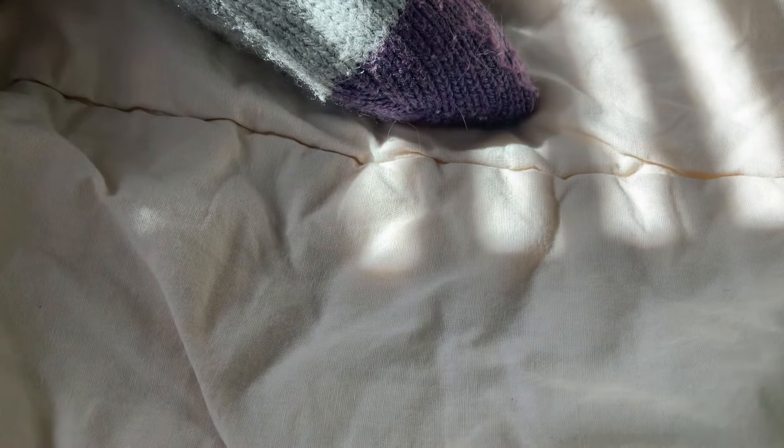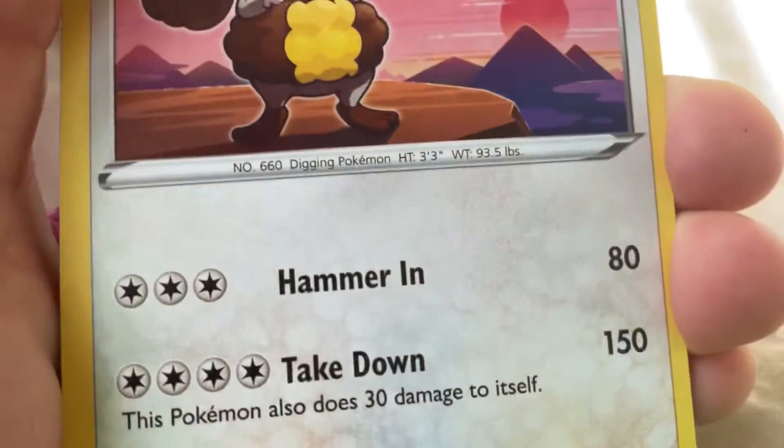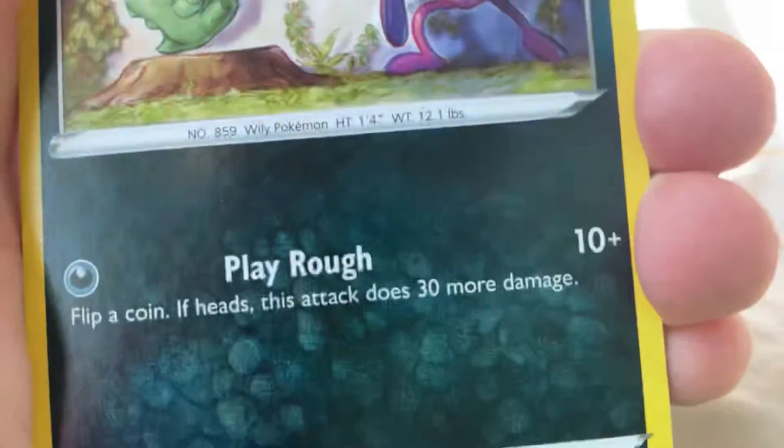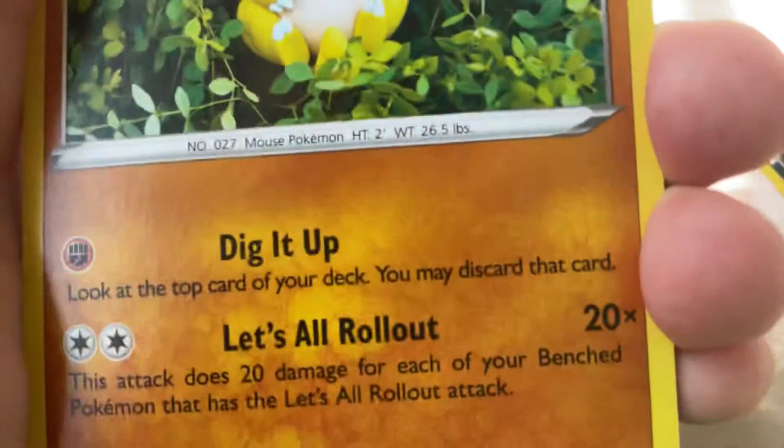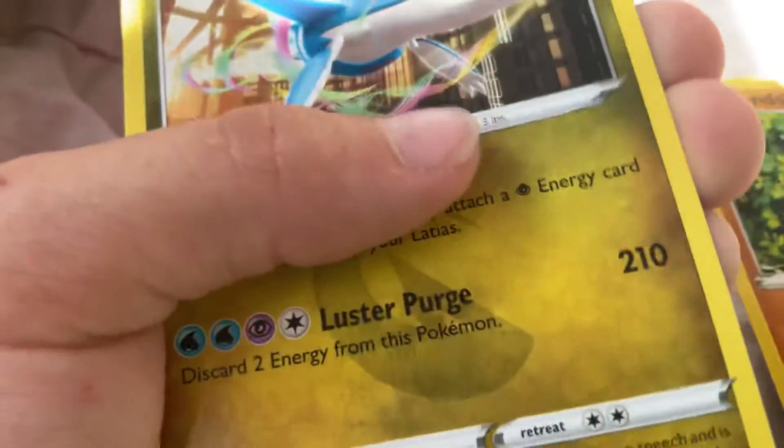Let's move on to our last pack. 1, 2, 3 and 4 to the front. Grass Energy, Grass Energy, Dugsterbuy, Wrapped Lock, Impedent, Cufan, Trantrew, Mudkit, Glossifler, Double and Alatios.